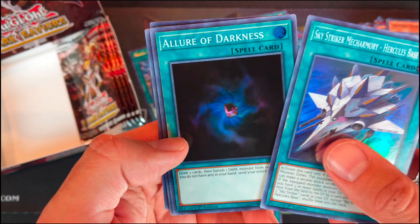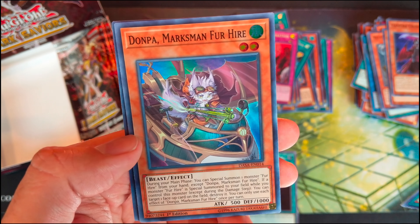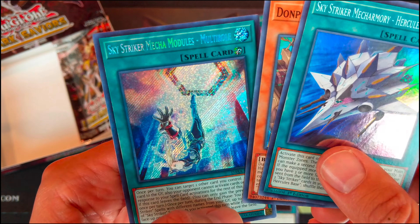Skystriker Mecha Moon Hercules Beast. Toon Table of Contents. Allure of Darkness — also very nice reprint. Dawn Marksman for Hire. Skystriker Mecha Modules Multi-Role.